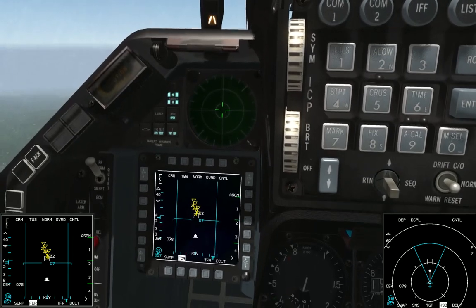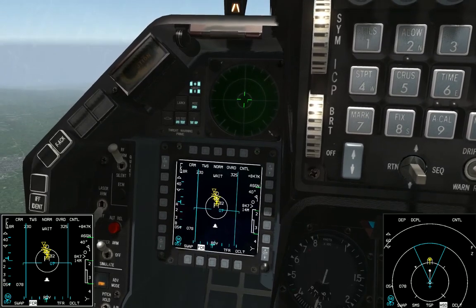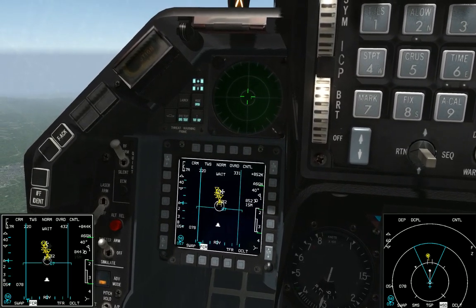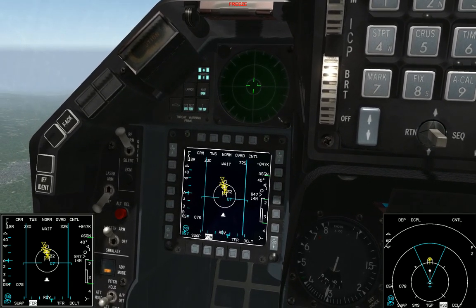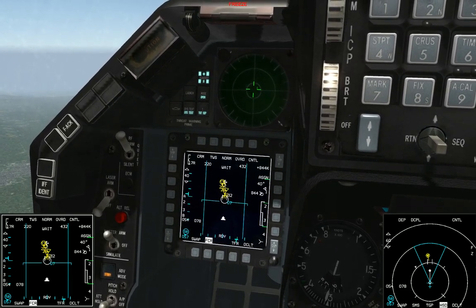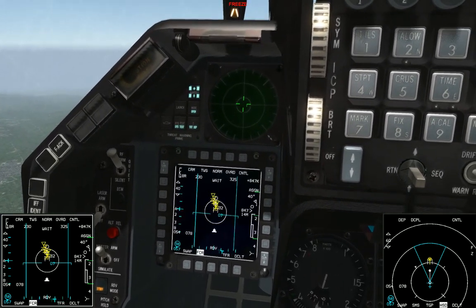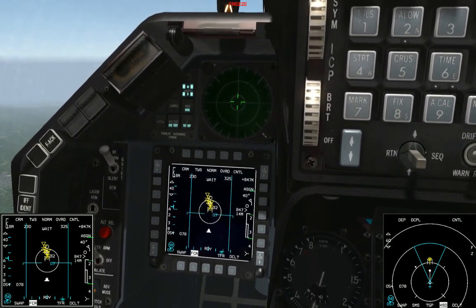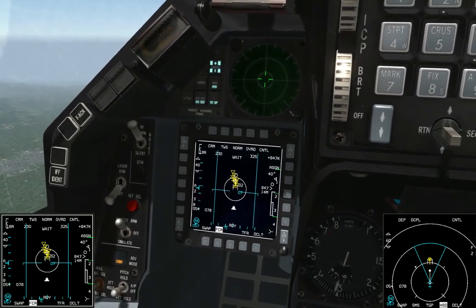To fire missiles at all of these, TMS right is the name of the game. Before we even fire, we'll hit TMS right and it'll start cycling between the different targets we can fire missiles at. When we actually want to shoot at all of them, we select the first plane in the flight, shoot a missile, hit TMS right, shoot a missile, TMS right, missile, TMS right, missile — four times — and we'll have shot a missile at every bandit in the flight. The colors will start changing once you fire: right now they're yellow, but after firing a missile at them they'll turn purple, meaning I've shot a missile at that target.